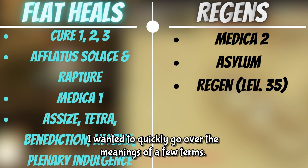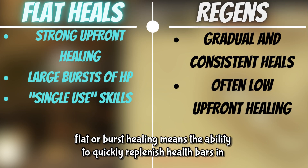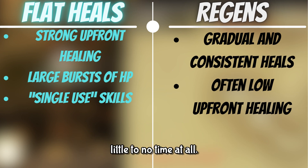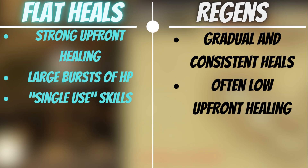I wanted to quickly go over the meanings of a few terms. Flat, or burst healing, means the ability to quickly replenish health bars in little to no time at all. Whereas regens, or HOTs — standing for heals over time — is gradual but consistent healing.